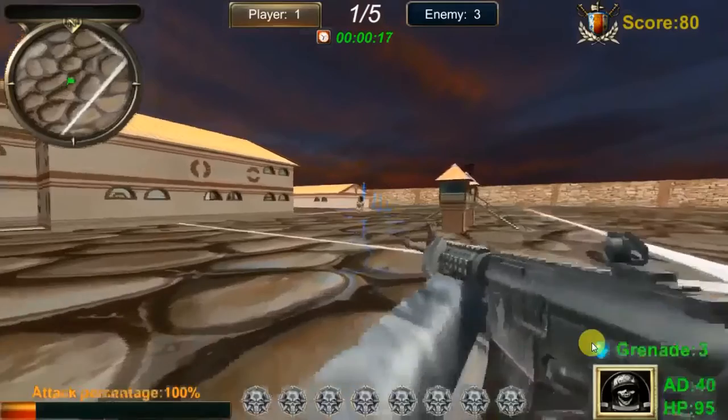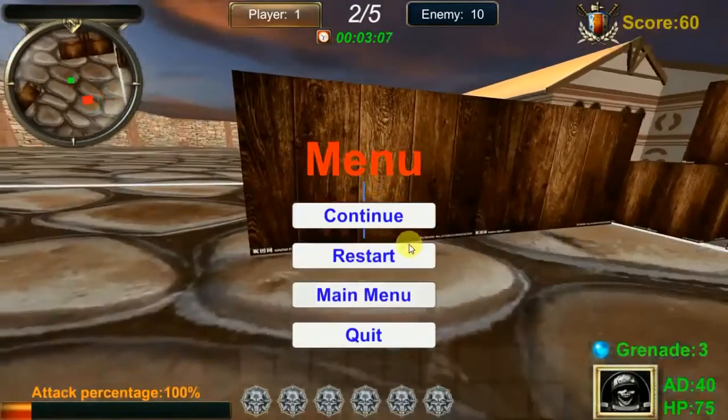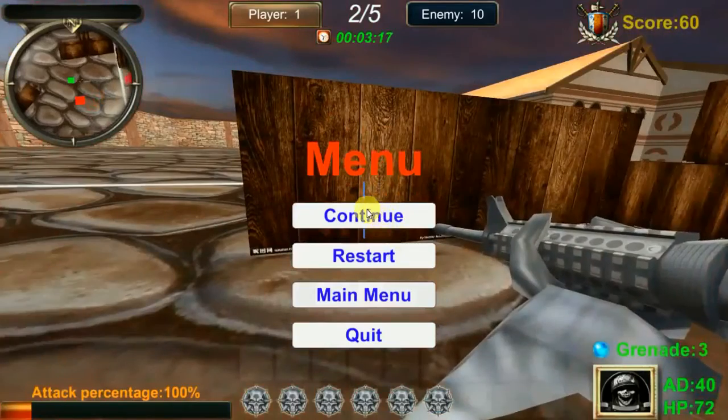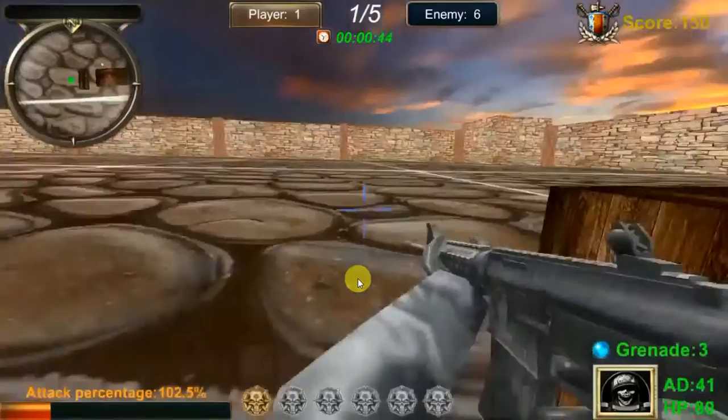You have 3 grenades, and the damage is 40. Once you press Escape, you can see those buttons — you can continue, restart, or go to the main menu.